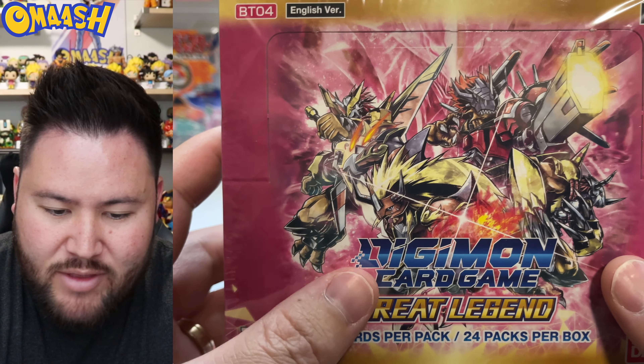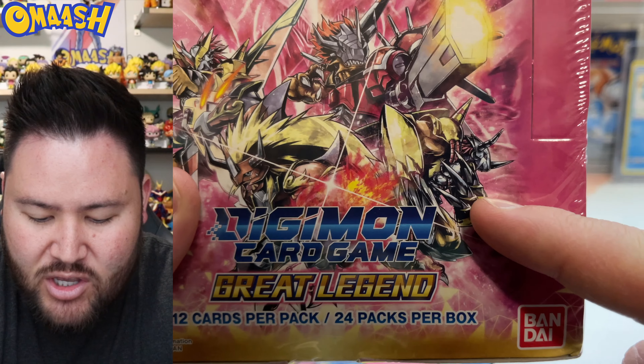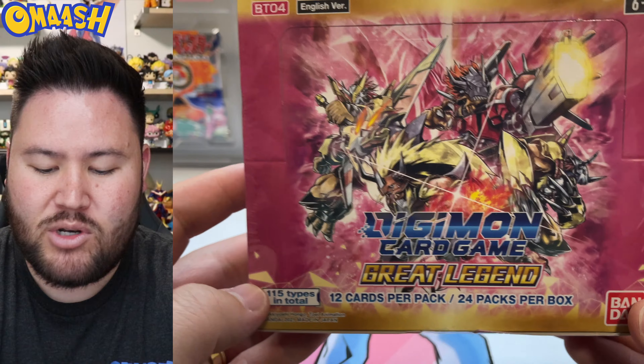I hope you're doing awesome and excited for today's video. Like you saw in the thumbnail, we have the latest Digimon set — set number three, technically, here in English — we have the Digimon Card Game: Great Legend. Just look at this box art: we have all sorts of forms of Greymon, WarGreymon, and Agumon. That's what I assume all these evolutions are. Absolutely crazy — this is the card we're going after today, it looks amazing, and I'm just excited to get some more Digimon.